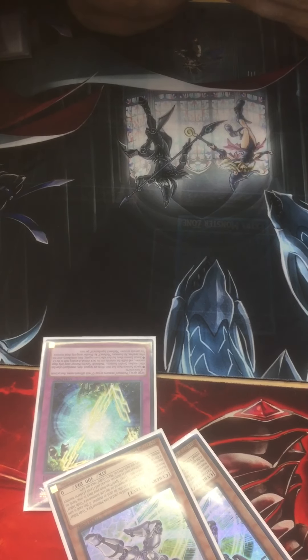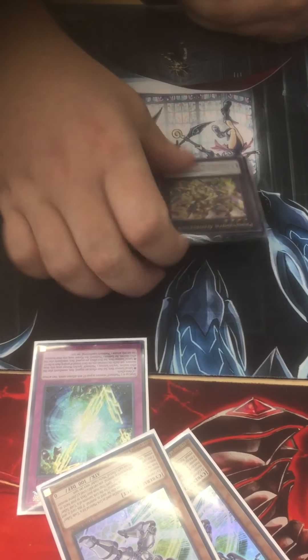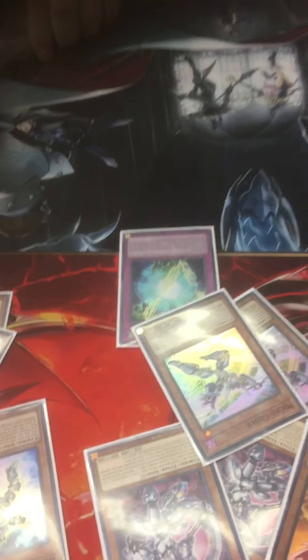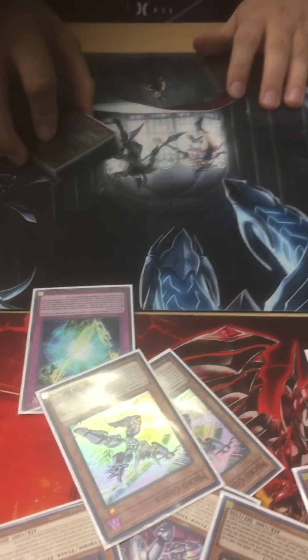Splash Mage is for going into Access Code, Access Code and IP Masquerena for more interruption, Underworld Goddess for IP interruption. For the Math Mech XYZ: one adds from deck to hand, the other sends, and the final boss is your OTK card — pretty much if you don't have Access Code, that's your win condition. That's Math Mechs, folks — hit like and subscribe, catch you on the flip side.